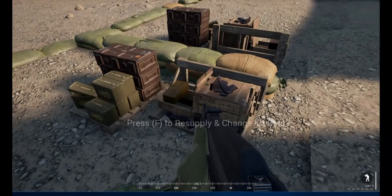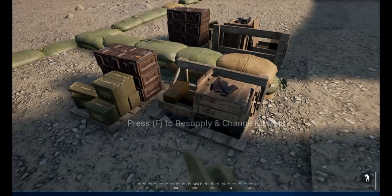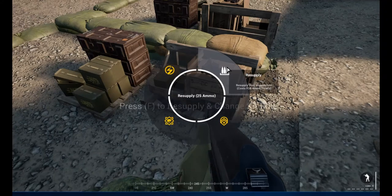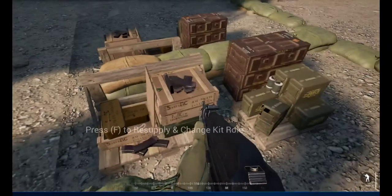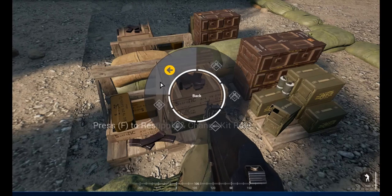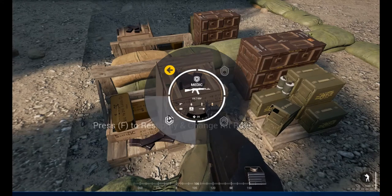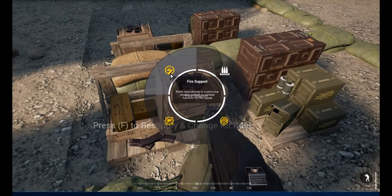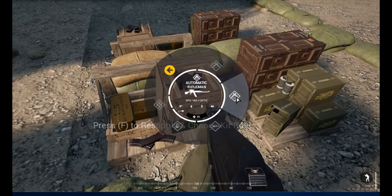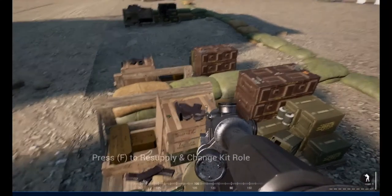Down here in the live firing range you can change to all sorts of weapons. Let's change kit — you've got rifleman, command and support, squad lead, you can be a medic. Going through the different buttons: fire support, automatic rifleman, light anti-tank, grenadier, and marksman. Let's go marksman and take the sniper rifle.